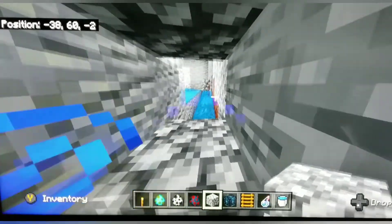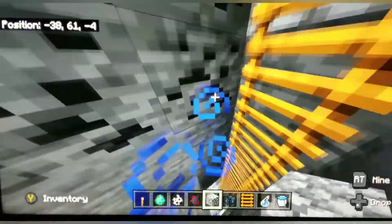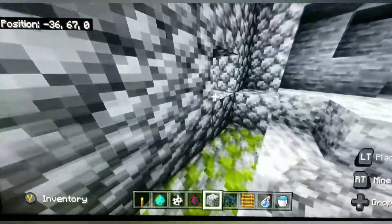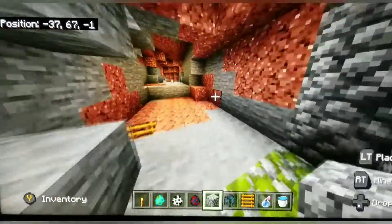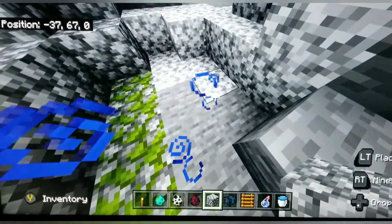Another skeleton spawned and pushed that first skeleton down, so you don't even have to shoot it — eventually it will fall on its own. That's how you make a monster spawner trap for zombies and skeletons.